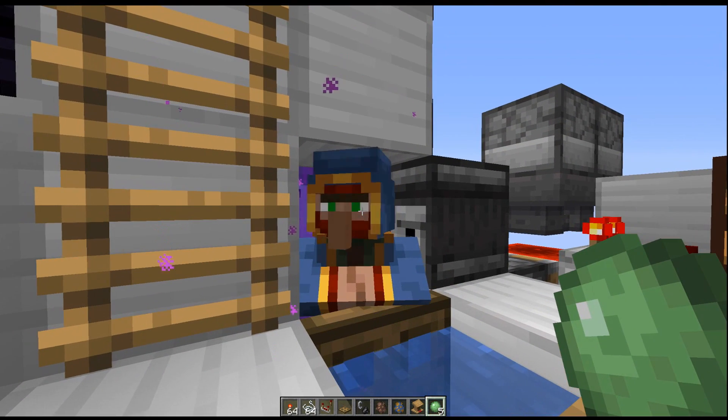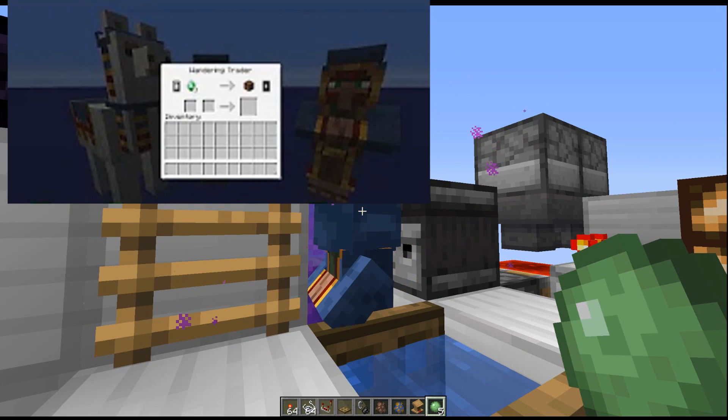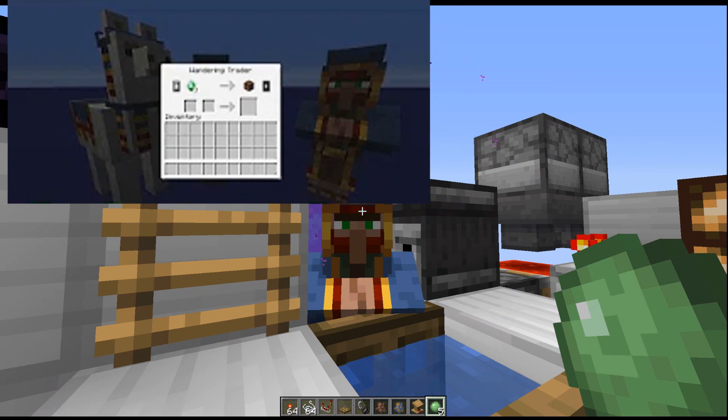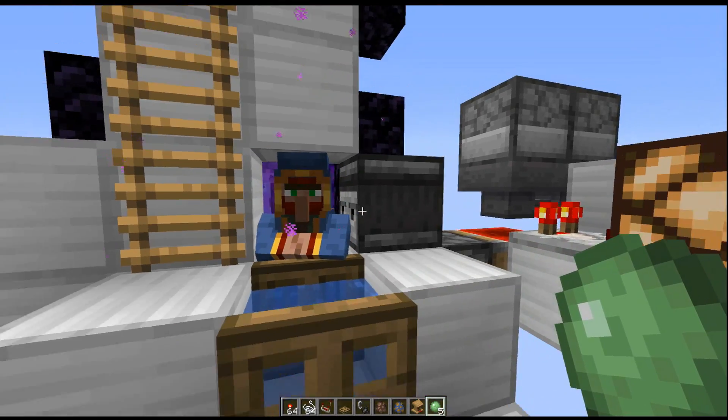Wandering traders actually have a wide range of different trades, and I did a whole video explaining them in more depth. Especially on a skyblock server or just starting out, they have a wide variety of things — some specific to different biomes. Some of the cooler things they sell include the nautilus shell, all the different types of saplings so you don't have to travel far, tropical fish in a bucket with a wide variety of fish types, and coral blocks which are non-renewable. So through wandering traders you can get more of those, and a lot of other very unique stuff.